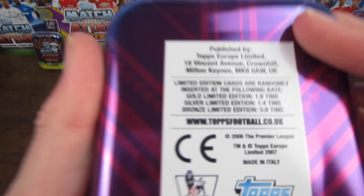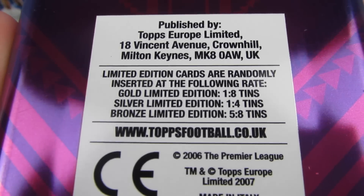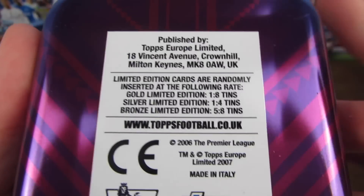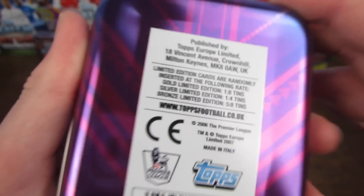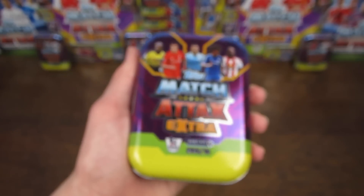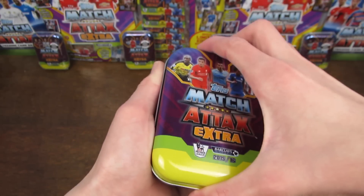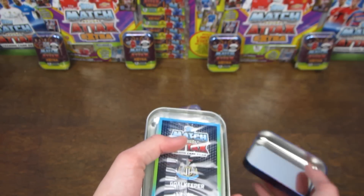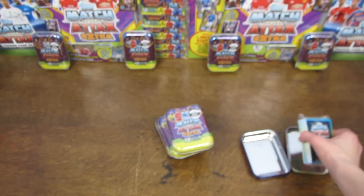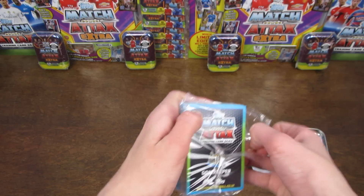Alright, so there we go. With the seal now off, we can have a look at the horrendous odds. The silver we're looking for today is at one in every four tins, and I'm going to be opening four tins, so hopefully we can match the odds with that one. Bronze is five in every eight tins — of course the dominating one. And then golds are very rare: one in eight tins. This tin retails at £5.99 or €9.75 outside the UK, and it's kind of ridiculous that you have to buy eight tins for the odds to give you a gold. Hopefully Topps can take that out ahead of their next collection. We'll open all these backwards and reveal the limitations at the end.